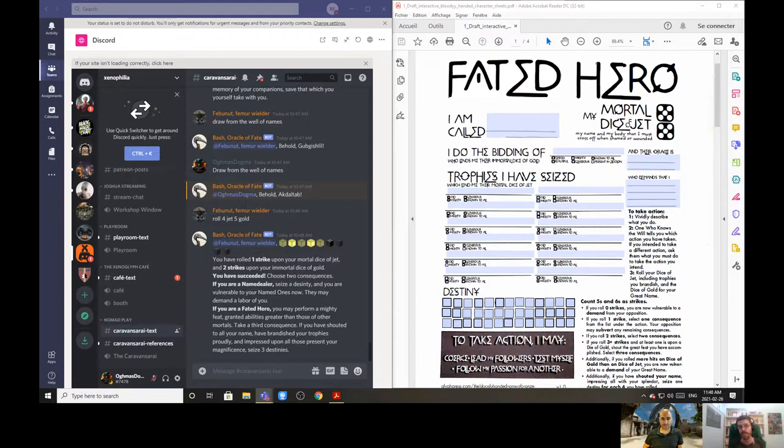There's a way to bargain with everything. If you play a Name Dealer you can strike bargains with everything that exists, but you'll have to pay the price. The other type is the Fated Hero — a badass, violent individual doing the bidding of a great one, a famous name of the past: a king, deity, or totem. They give you supernatural aid in the form of dice of gold. As a fated hero you're trying to gain as much destiny as possible to get a slice of immortality — a glorious, grandiose fate. Though you could also just die ridiculously and comically.